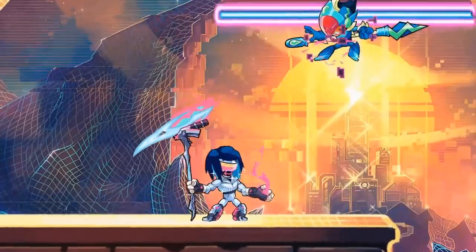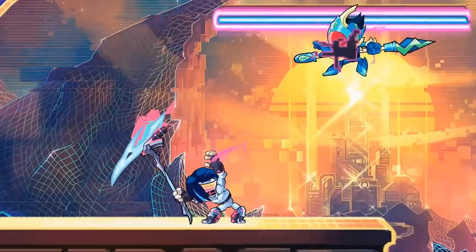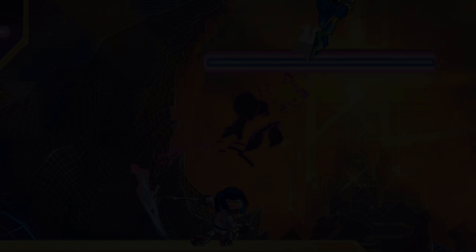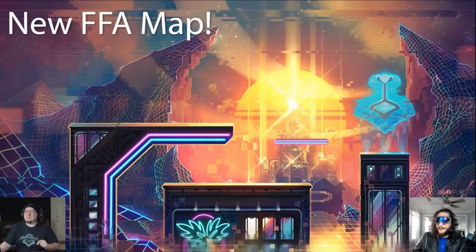And also, unique signature graphics — that looks awesome as well. Super hyped about that. Another thing that they showed was the new map. There's actually two new maps that they showed in the dev stream. There's this map, which is just a free-for-all map, and it looks really, really cool.